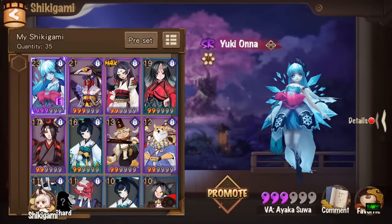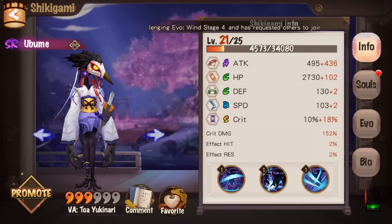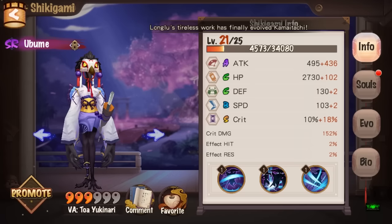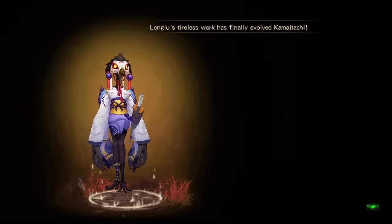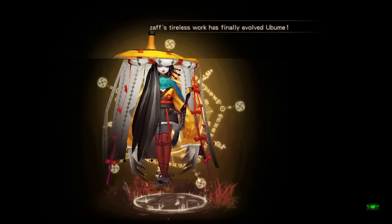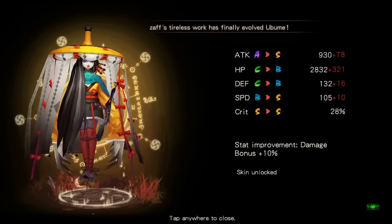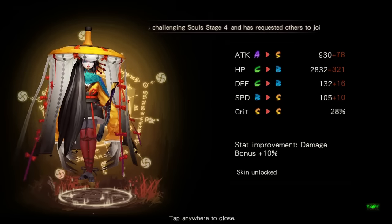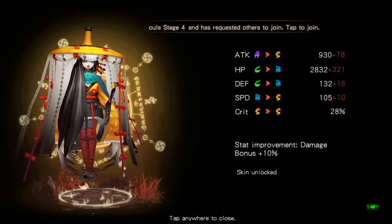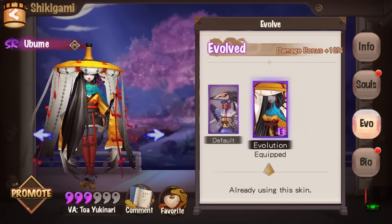Back to Shikigami — Ubume. You don't have to be max level to awaken him; it can be at any star level, any character level — all you need is the proper mats and you can evolve him. The stat increases are: 78 more attack, 300 more HP, better defense, slightly more speed, and damage bonus plus 10%.